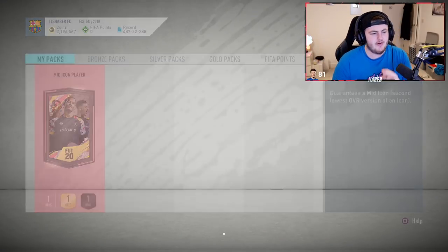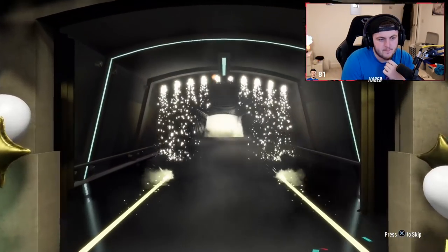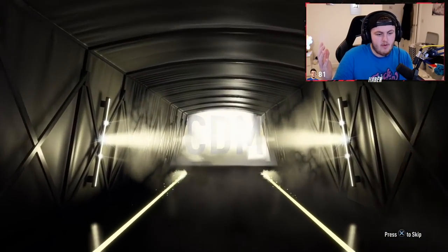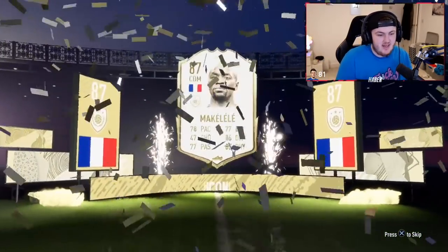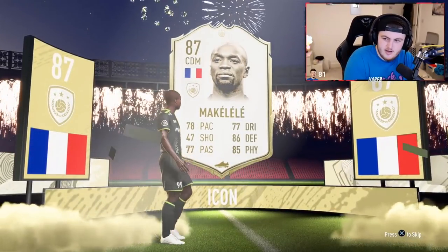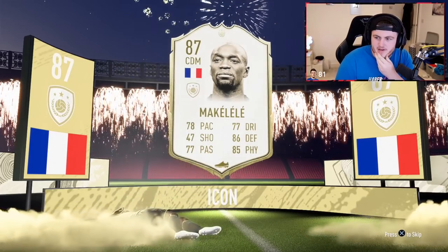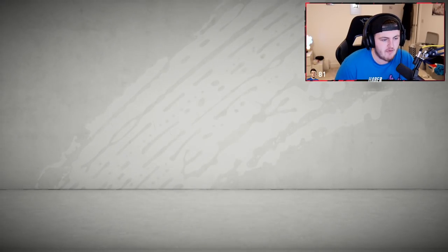Mid-icon pack on my account — first one in a few days for me. What are we going to get? Hopefully something good. Big nation, EA? CDM? Makelele — I'll take it. It's not a huge dub, but it's not an L. What's he selling for? About 425k. I'd say it's a mini dub — that's not bad. I'll definitely give him a run out.